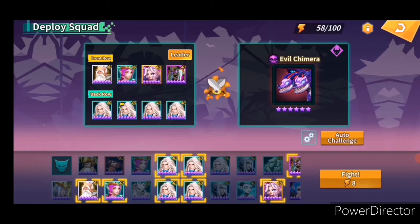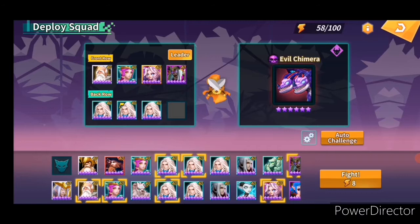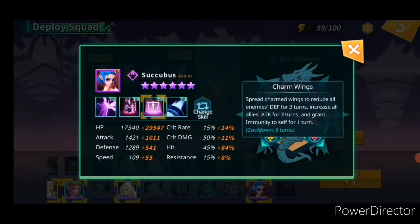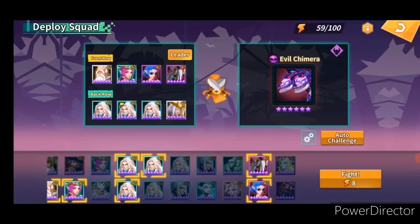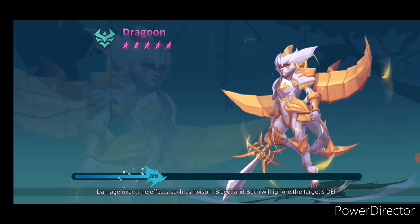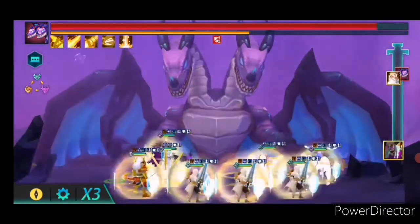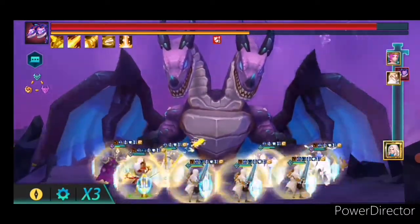So the ultimate team is to take off one of the holy swordsmen, take off jungle heart, and put in Succubus as well. Succubus has to use her third skill, Death Break, which debuffs Chimera and increases your attack. Now let's begin the fun — yin and yang — and that's it!